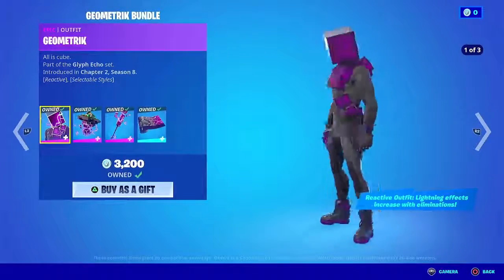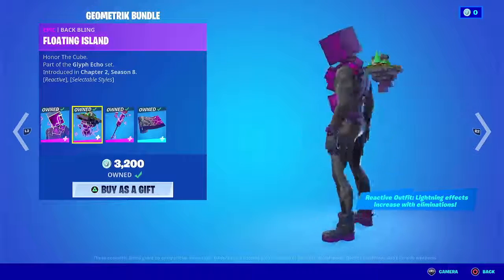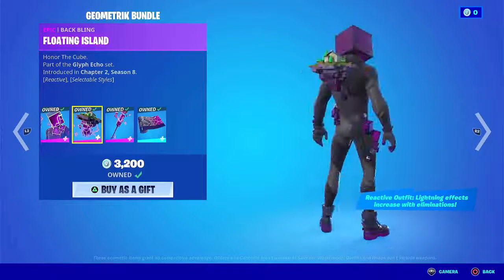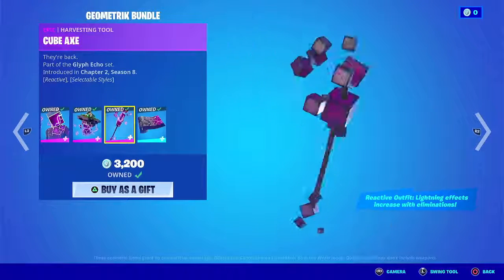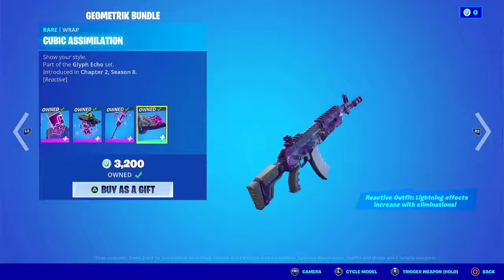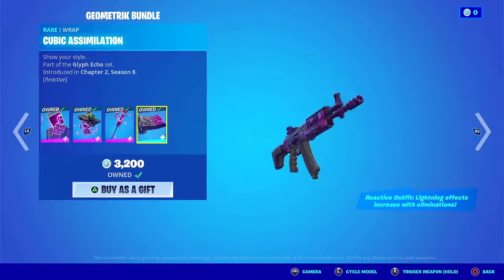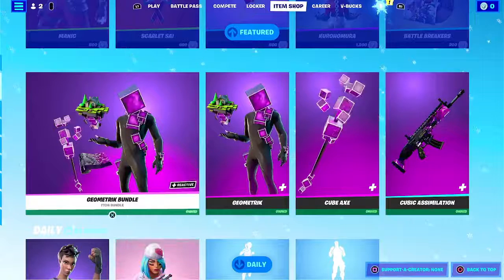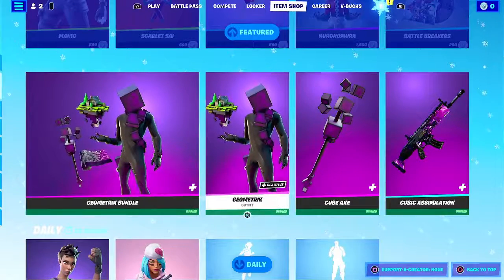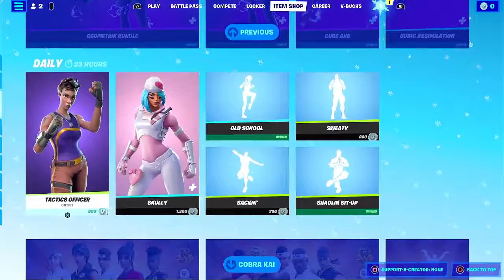Down here we have Kevin, or the Geometric Bundle. We have Geometric the Outfit, then we have Floating Island — we all remember this place, amazing place back in Chapter 1, Season 6. Cube Axe, one of my favorite pickaxes ever. Then we have the Cubic Assimilation, and it's also a Reactive outfit — lightning effects increase with eliminations. Right here you can see that it gets lighter and then eventually it'll do that.